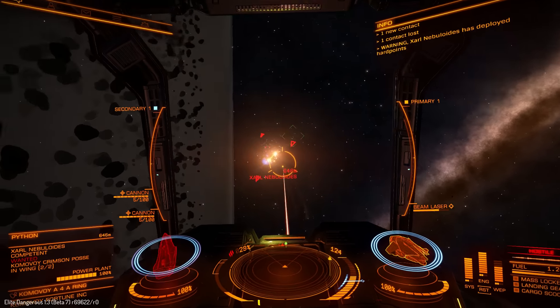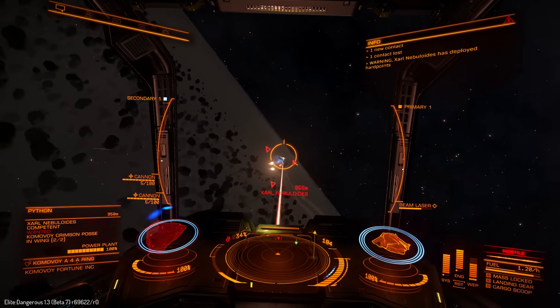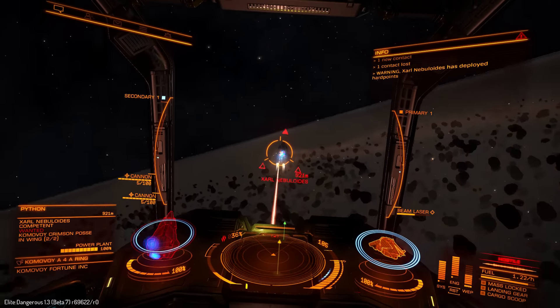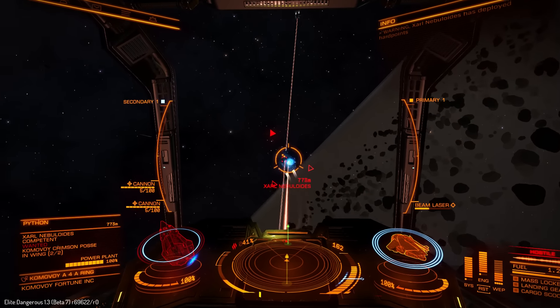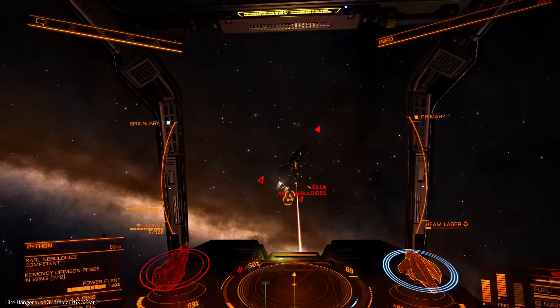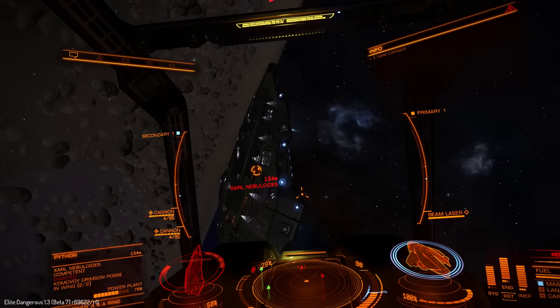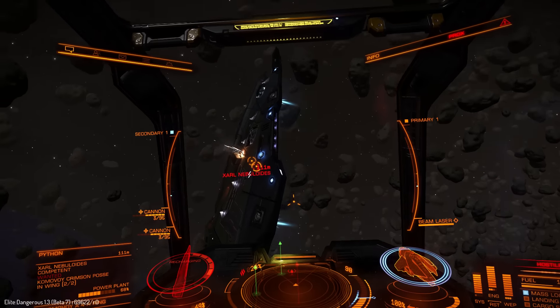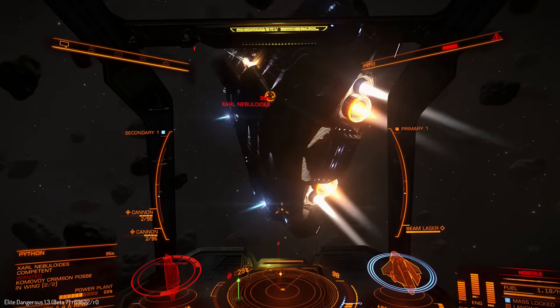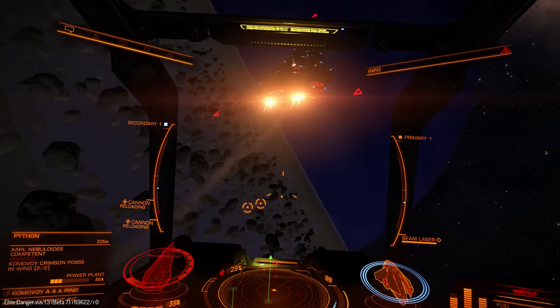As you see, the large beam laser still does a lot of damage. And as it's located below your ship, it's good for fixed weapons. When shields are down you can finish the enemy with your gimbal — or non-gimbaled if you don't like gimbaled — cannons, multi-cannons, whatever. Medium cannons are very good, especially if you are that close.